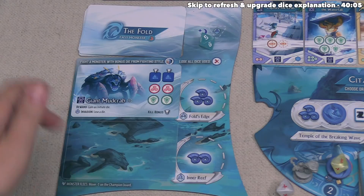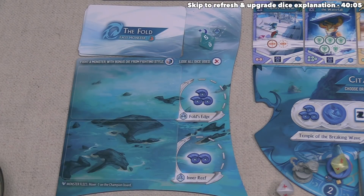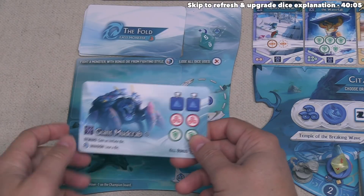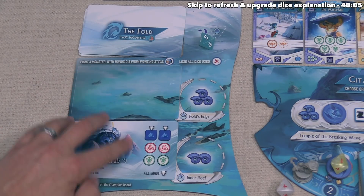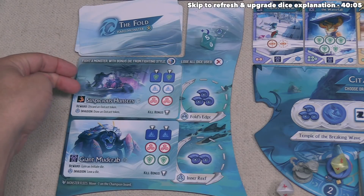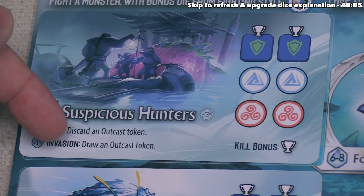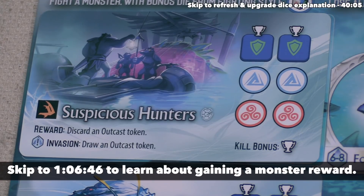After potentially resolving an invasion, monsters slide down and we get a new one. If a monster was already at the inner reef, it slides off the board, and all players who did no damage to it go one space back on the champion board — so you want to do at least one damage before a monster flees. The giant mud crab slides down to the inner reef, and we reveal a new monster for the fold's edge: Suspicious Hunters, a special Angler's Cove expansion monster. Its invasion effect means you have to draw an Outcast token if you don't damage them — as if you're seen colluding with them. Defeating them rewards you with the ability to discard an Outcast token.